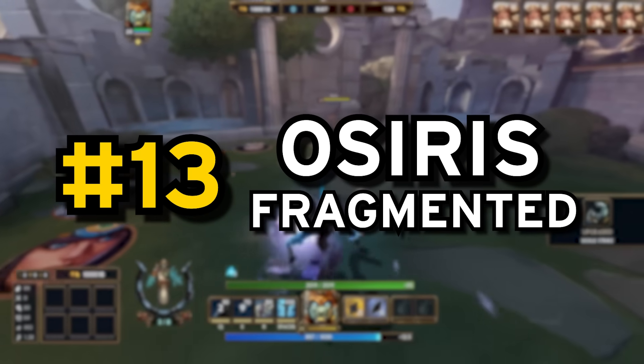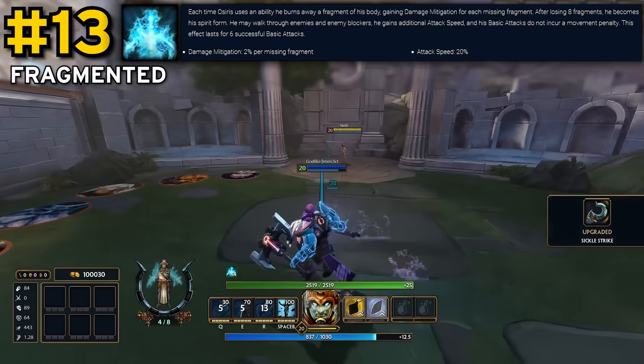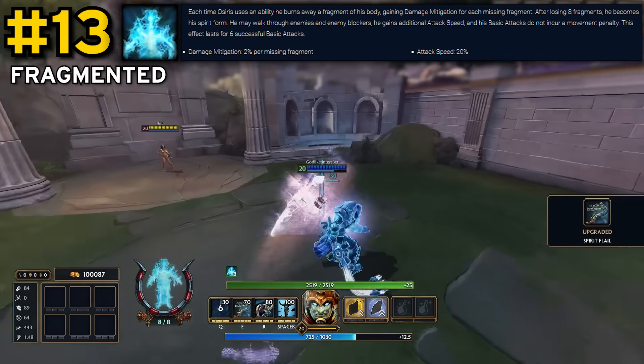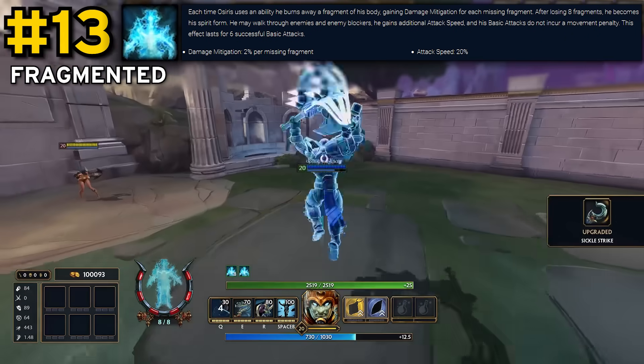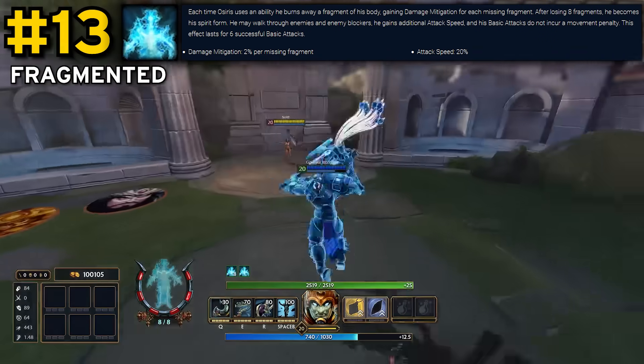Coming in at number 13, I have Osiris, whose passive is a bit more well-known for being really strong. It provides up to 16% damage mitigation of both types, which makes him ridiculously tanky, and of course has the more active benefit of Ghost Walk, Haste, and free attack speed when he reaches 8 stacks on this passive. It's not super flashy, but it is incredibly powerful.